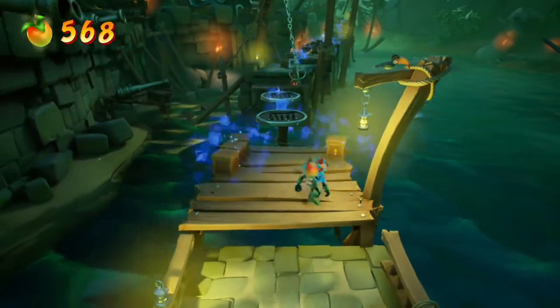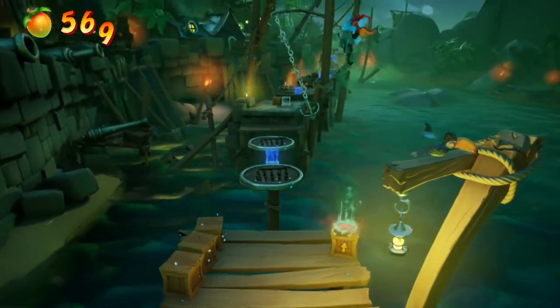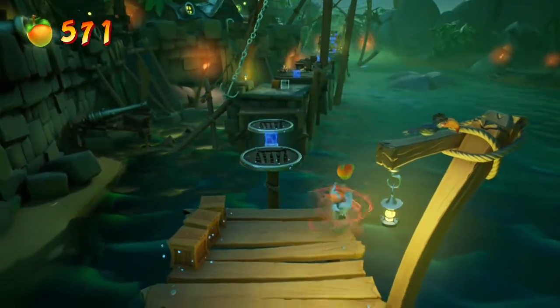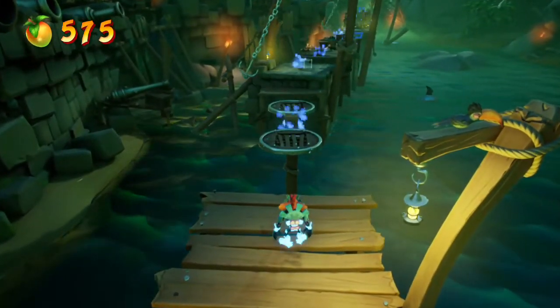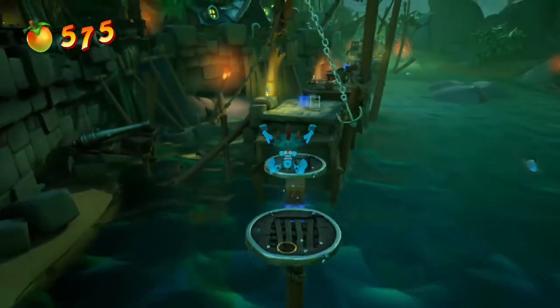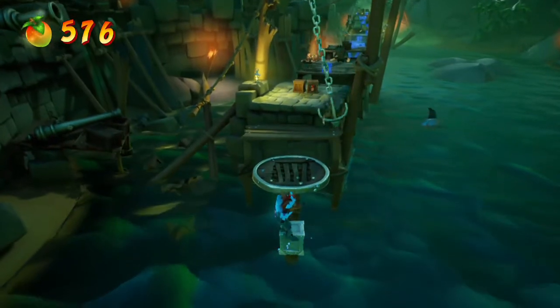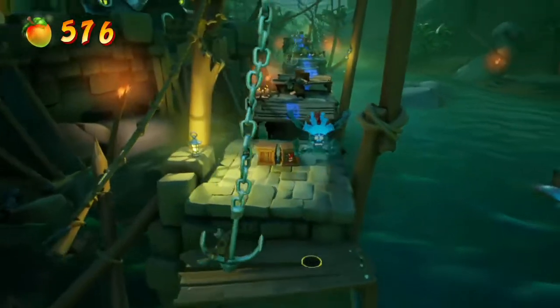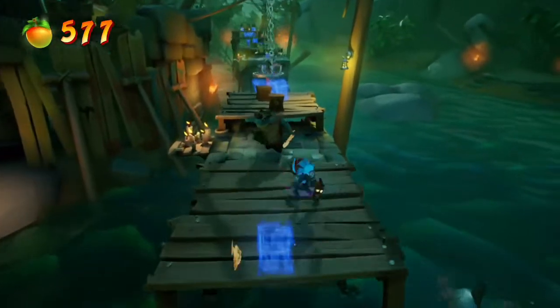Do not phase the boxes just yet. Destroy these and there is a jump box. There are two boxes up here — one and two, so get both of those. For this part, we're gonna phase that box in, jump on top of it, and then phase the bottom one in. That'll spawn another mask — we're gonna want that, and we want the box also. This guy's gonna throw a bone.